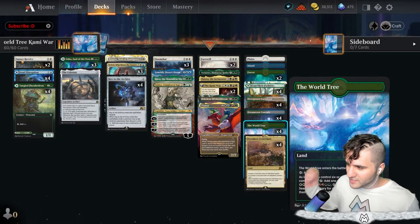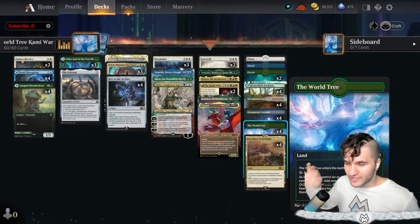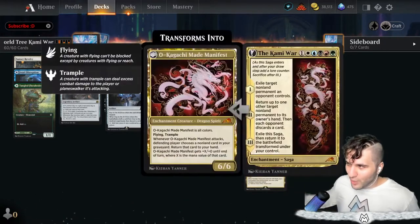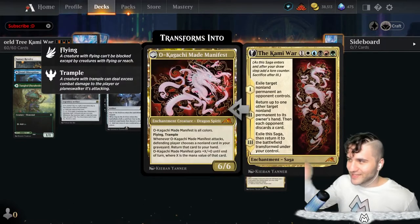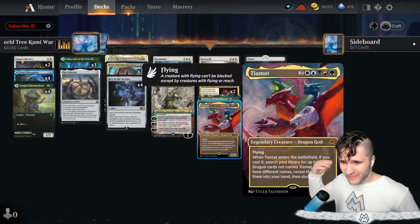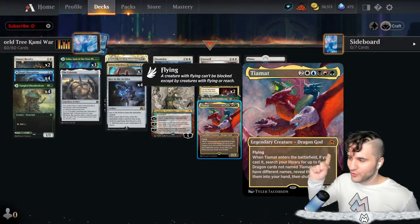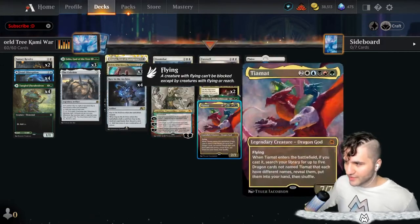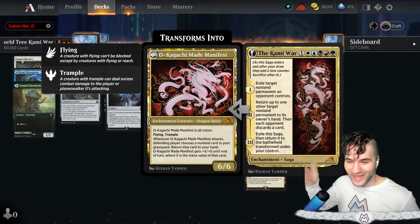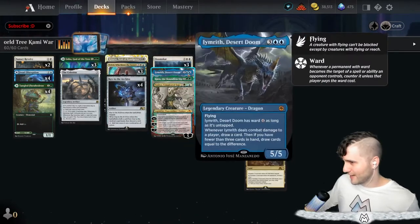This is the first alchemy card — Key to the Archive. It comes in tapped but you can grab anything from a spell book. Spell books are three random cards you can conjure and then pick one. Key to the Archive is more of a slow, rampy type of card — you discard a card but get a card from the spell book and then two mana in any color combination once untapped.